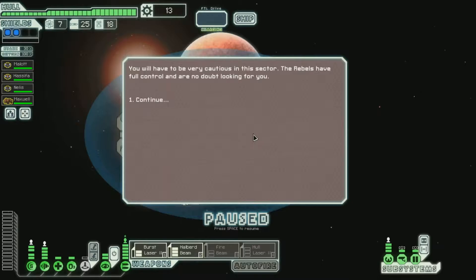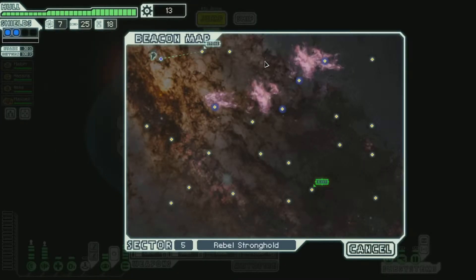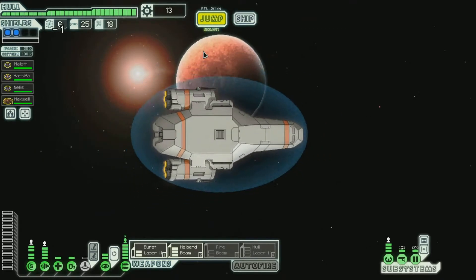The Rebels have full control and are no doubt looking for you. Alright, well we got a store — that's our only choice, it's the only thing close enough. I don't have very much money though. There are a couple of small nebulas, otherwise the exit is down there. By the way, we're now in sector five out of eight sectors, so we're in the second half of this game. Things are gonna start getting tougher, and we're gonna try to make it to eight — but I don't know if we'll make it.